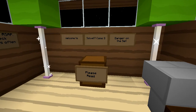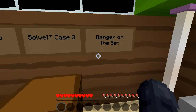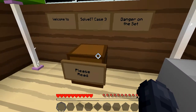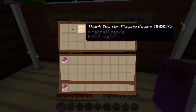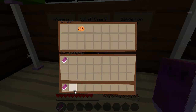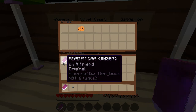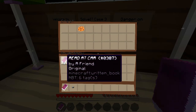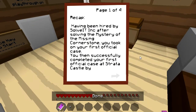This is the continuation, case number three, which is 'Danger on the Set.' In this chest we have a book that says 'please read,' we have a 'thank you for playing' cookie, and then we have our start button. We also have a 'read at car' book, which I don't think we're supposed to read just yet.